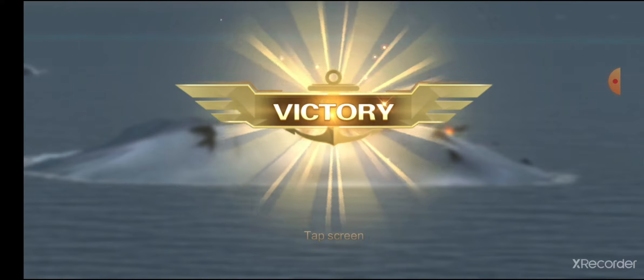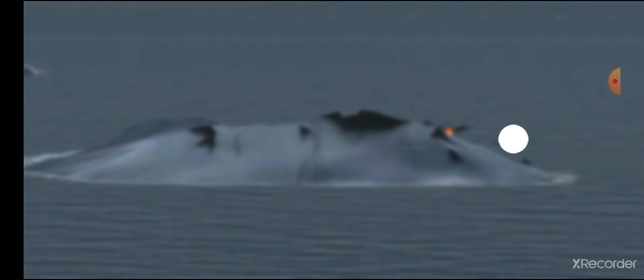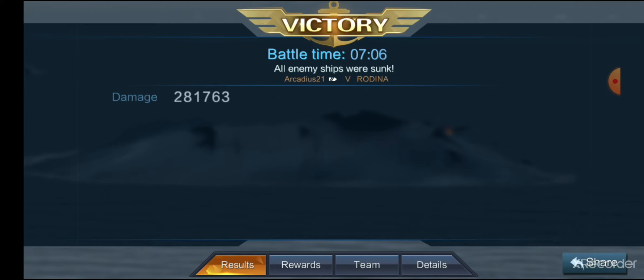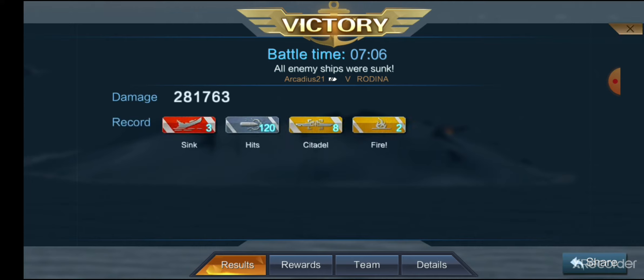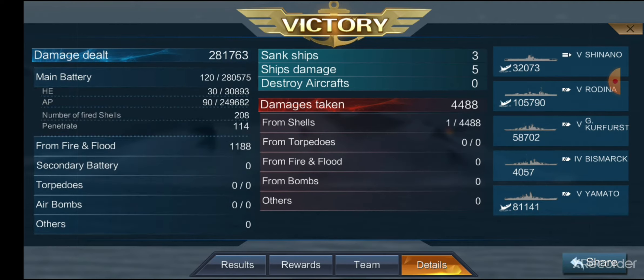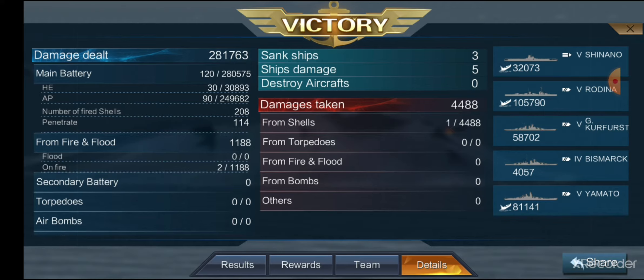The damage you can deal with this ship is unimaginable. 281,000 total damage — not as much as I expected. Three ships sunk, 120 shell hits, eight citadels, two fires, 5,200 base XP. We had 30,000 damage from HE and 249,000 damage from AP alone. Fires dealt less than 1,200 damage and no secondary battery hits at all. These guns, and these ships, are very, very powerful.